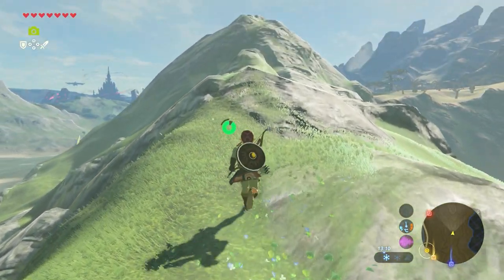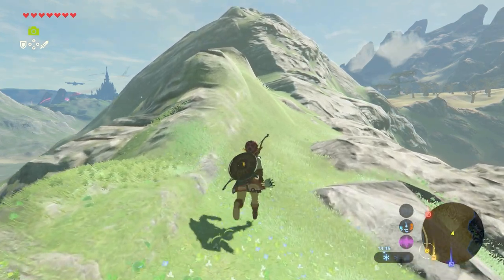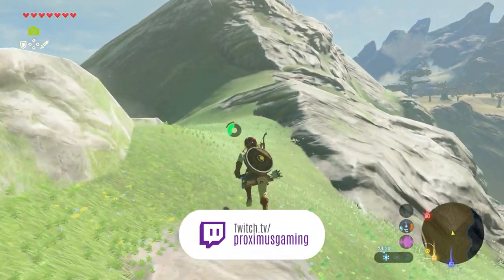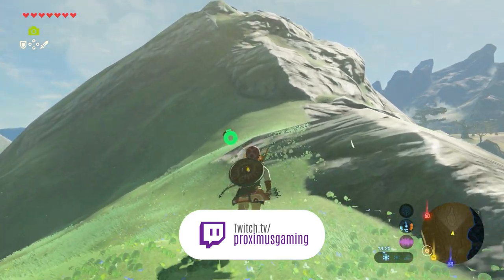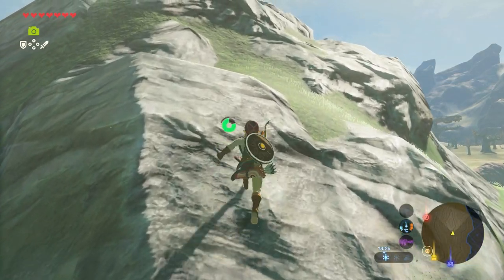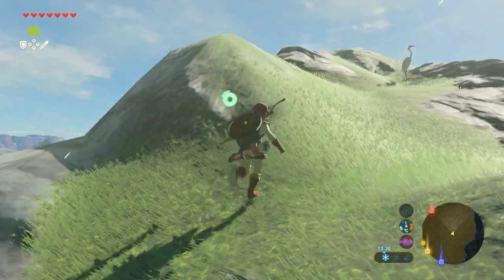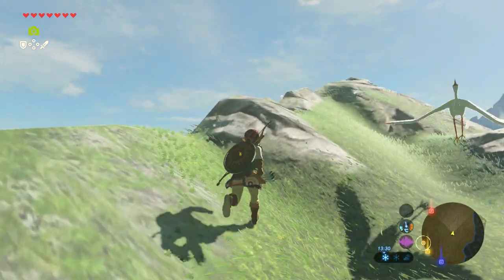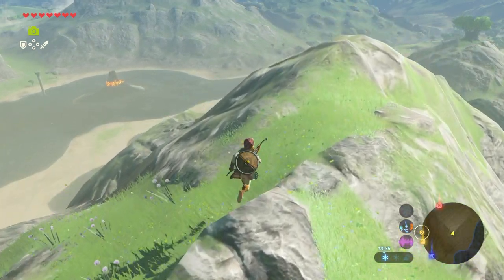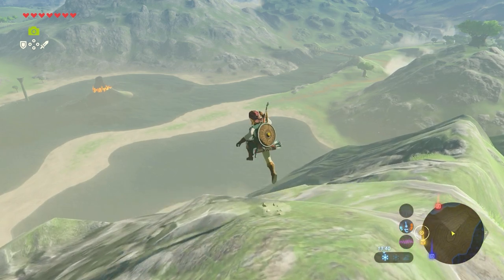Make sure you walk all the way up to the highest part of this mountain. I also stream games like Zelda on Twitch, so feel free to check it out — link to my Twitch channel is in the description below. Once you reach the highest part of this mountain or hill, jump off and glide straight towards the shrine.